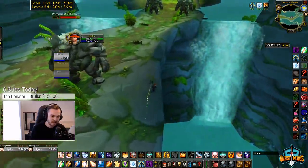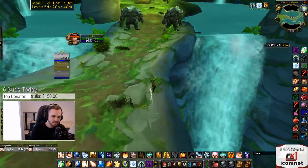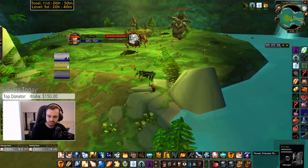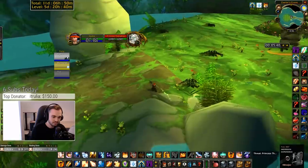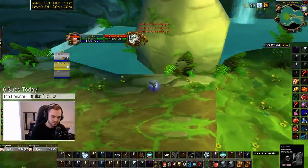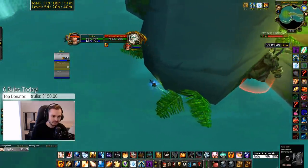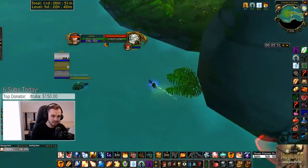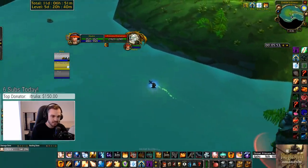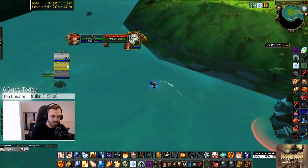Shadow is a little bit better than this — I'm currently respeccing. Essentially it's about trying to balance keeping Pain up, keeping yourself alive, and keeping your mana up. So try to keep in mind the 5-second rule when you're casting stuff.